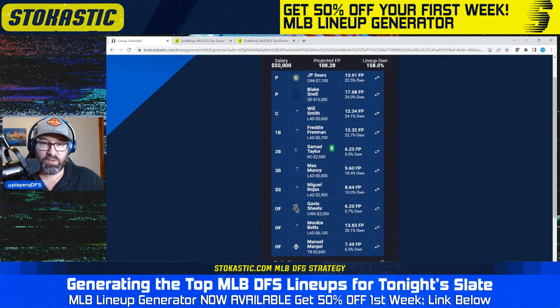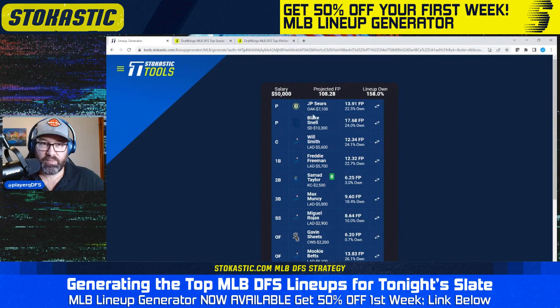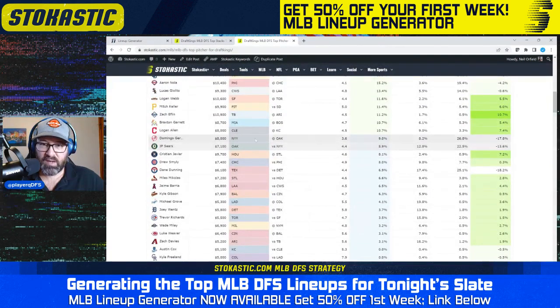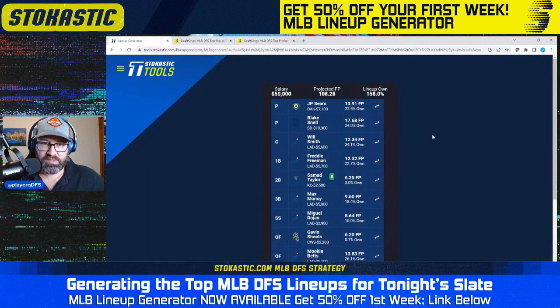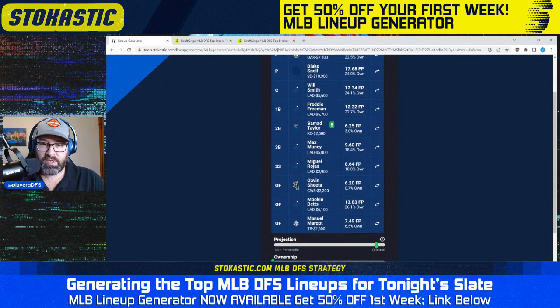This one is also very chalky. We've got a five-man Dodgers stack with three one-offs in Samad Taylor, Gavin Sheets, and Manuel Margot, along with the Dodgers bats. Gavin Sheets at just 1% ownership and Taylor at 3% ownership are bringing down the overall ownership on what is a chalky stack. The pitchers are JP Sears and Blake Snell. Blake Snell is number two overall with a 17% chance of being a top pitcher, and JP Sears is upper half but still kind of middle of the pack with a 9% chance of being a top two pitcher — tough spot against the Yankees, but still looks pretty good. Total lineup ownership is 158%, so even chalkier than the last one. We've got some bats bringing down the overall ownership, so it doesn't look too bad. Looks like another good lineup — I'll save that one.